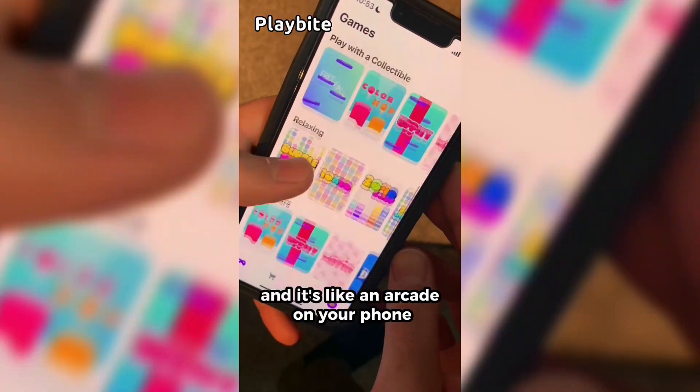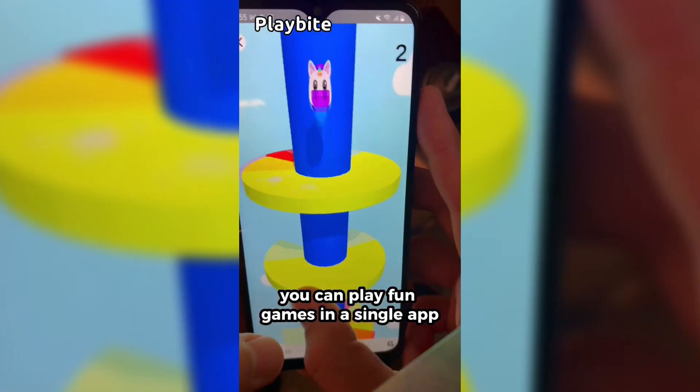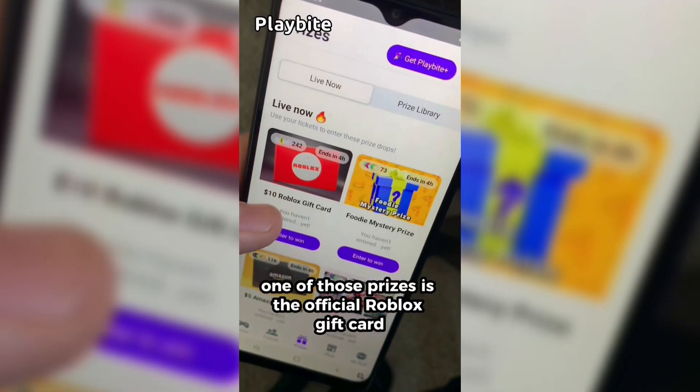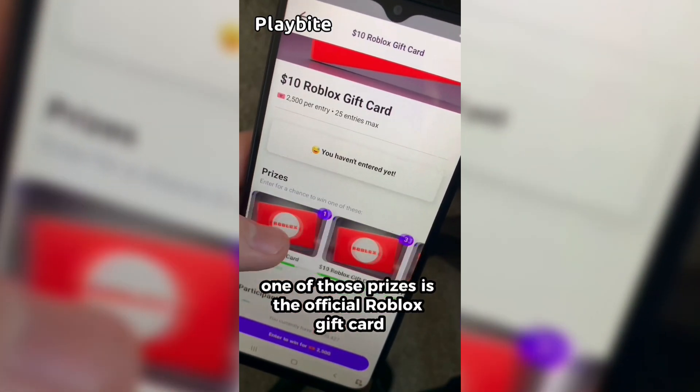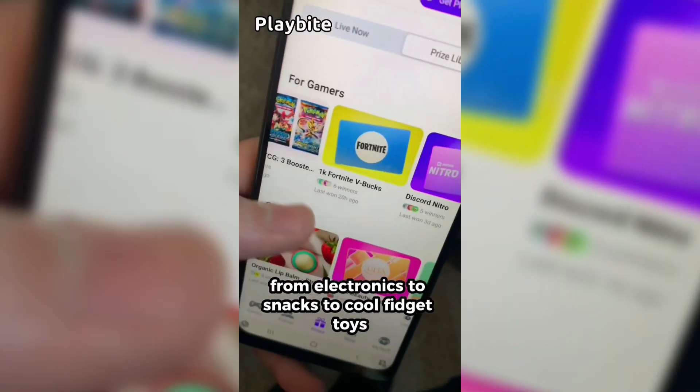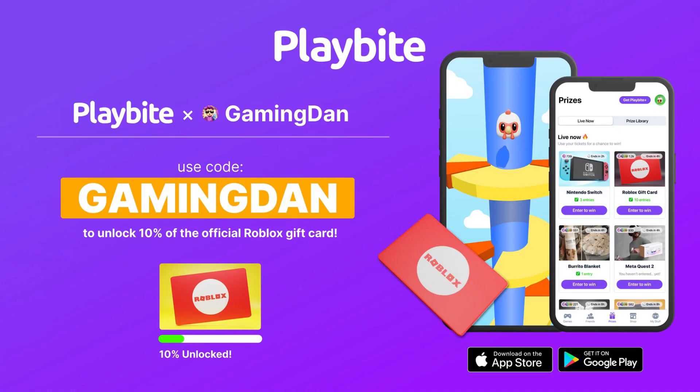If you're ever in need of Robux, go ahead and download this app called Playbite. It's like an arcade on your phone — you can play fun games in a single app and win prizes, including official Roblox gift cards, electronics, snacks, and fidget toys. Download Playbite today via the link below and use code GamingDan to be 10% of the way to earning your first 10 Robux gift card.